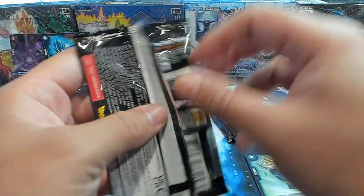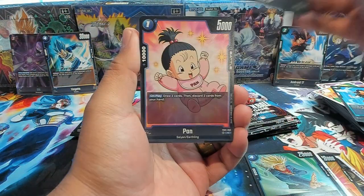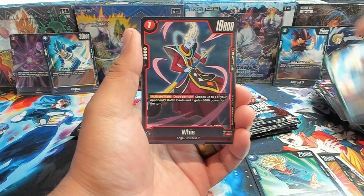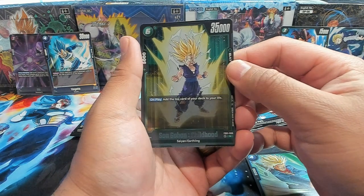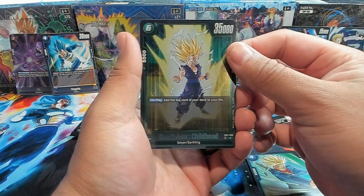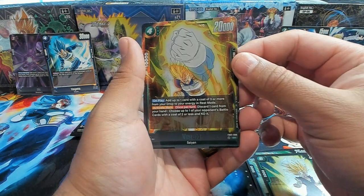It's pretty even right now. We have an Android 17, a Pan, King Cold, Goasu, Son Goku, Vados, Future Trunks, Whis. Some more Gohan cards — definitely really looking to try and build that Gohan deck. On play, add the top card of your deck to your life. At six energy, so if you get seven, charge on the next turn — you could get Broly out with the double strike. Let's go! More green support. Love it. This is a Vegeta SR.